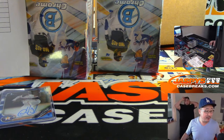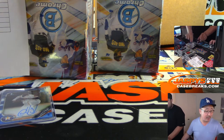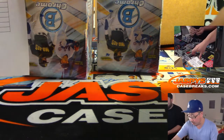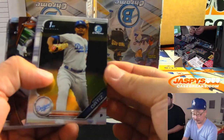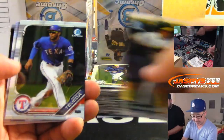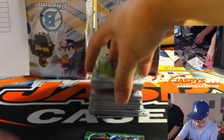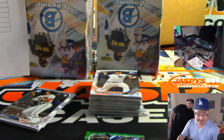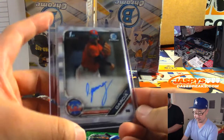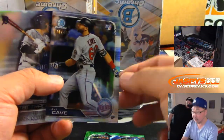I think XR filled up, but it's just the dual case break we're doing right now — I'll go through orders right after. I'm pretty sure XR Pick Your Team 1 filled up. I think there are a number of breaks that are pretty close — another hobby version is in single digits, and an HTA case is in single digits as well. There's Kiebert Ruiz. And we have Luis Garcia for the Phillies — that's going to be for Daniel, last bot mojo.